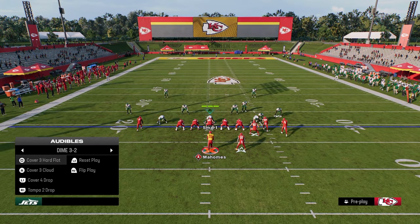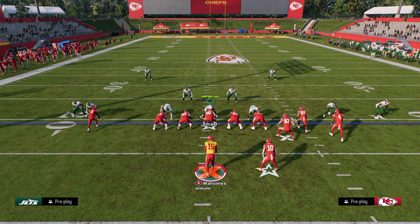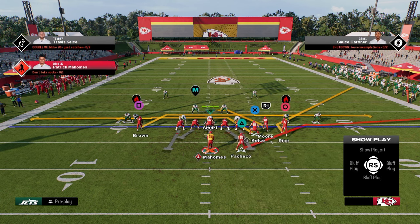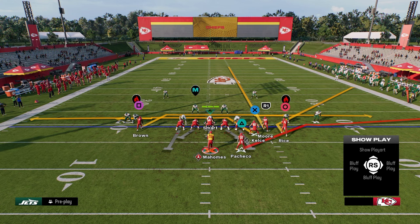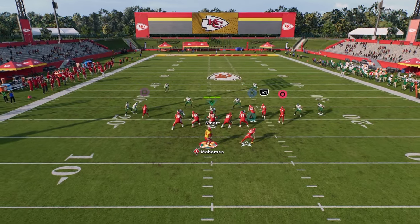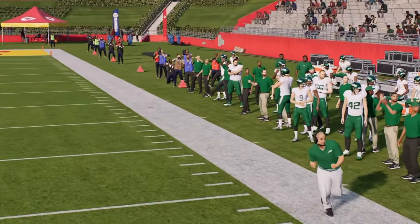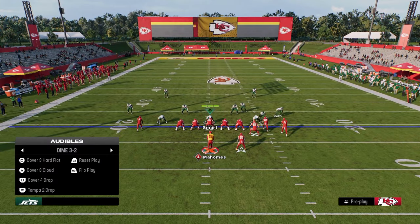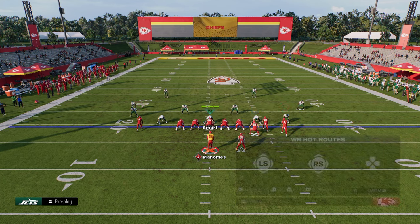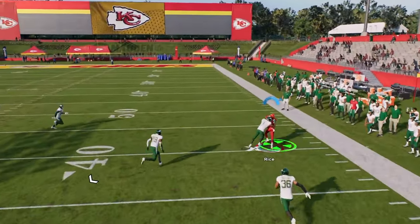The next play is a flood combo to the right side of the field — Mesh Flat Spot. We're going to stem this corner all the way to the right, streak our slot receiver, put our tight end on a post route, and drag our backside receiver. We're really focusing on that stemmed corner as the best route on the play. Against pretty much any base coverage, unless they use very specific zone drops, they're not normally going to cover it — it's a simple high-low read to the right.